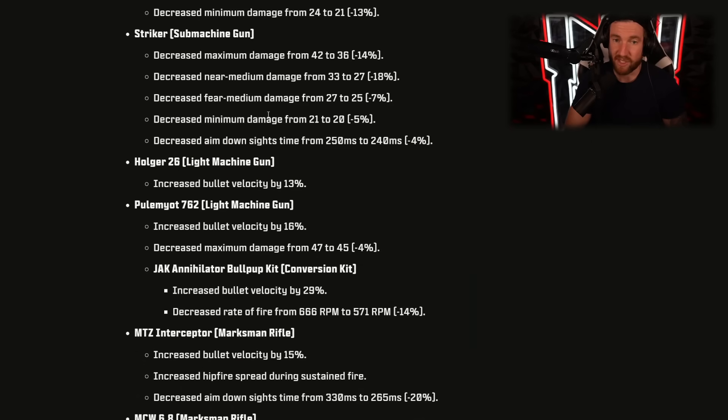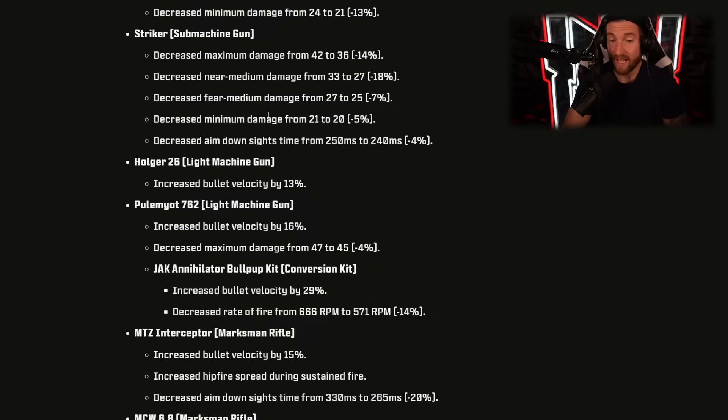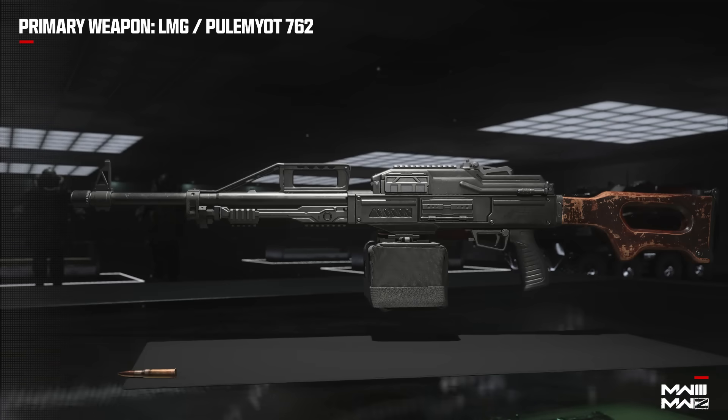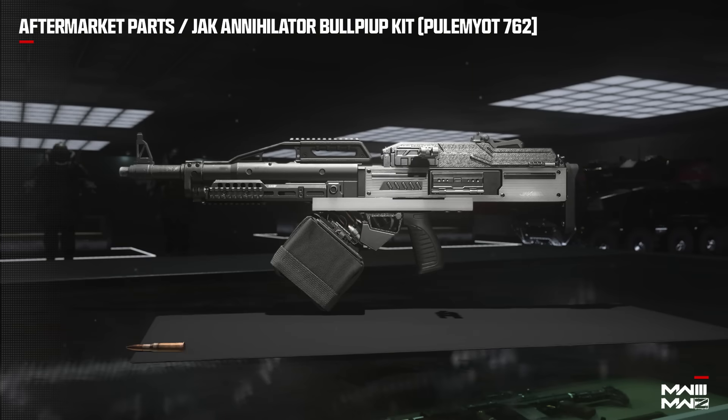The Striker looks like mostly nerfs: decreased maximum damage, decreased near-mid damage, medium damage from 27 to 25, decreased mid damage, and decreased aim down sights time — that last one is actually a buff, but the rest are very big nerfs, especially the maximum damage reduction. The Striker isn't going to be what it was in the beta. The Holger 26 light machine gun got increased bullet velocity, slightly better at range. The Pellington got increased bullet velocity by 16% but decreased maximum damage from 47 to 45 — overall probably a nerf. The Jack Annihilator Bullpup conversion kit got increased bullet velocity by 29% but decreased rate of fire from 666 to 571, which worsens time to kill — that thing was ridiculous in the beta.